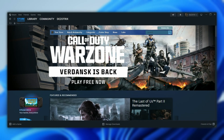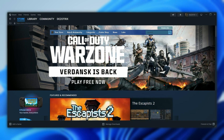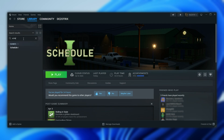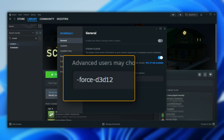To play Schedule 1 in DX12, we need to change the launch properties for the game. The easier way is to do it directly through Steam. Open Steam, go to your library tab, search for Schedule 1, hover over the name, right click, then Properties. In the General tab, under launch options, type in exactly: -force-D3D12 with no space in between. This will force the game to run in DX12.